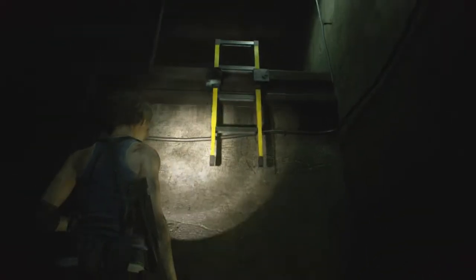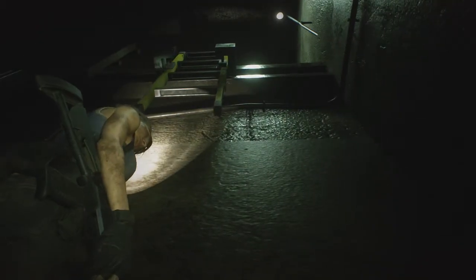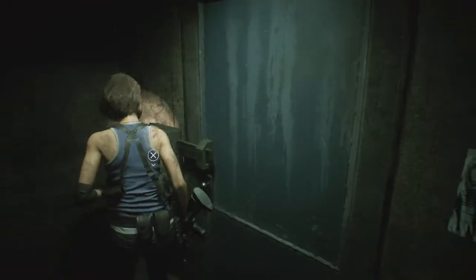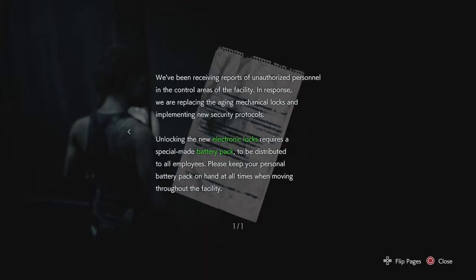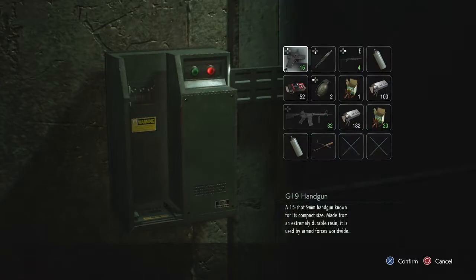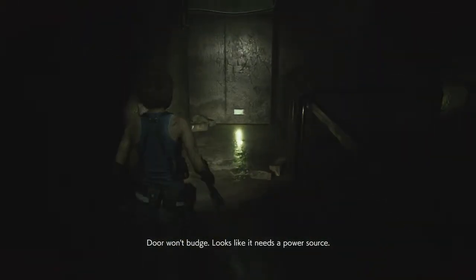So we've got a ladder that Jill cannot reach. We've got a door. Increased sewer security — replacing agent mechanical locks and collecting a sewer special made battery pack. I'm assuming that's what this slot is. Looks like it needs a power source — yeah, the battery pack, I imagine.